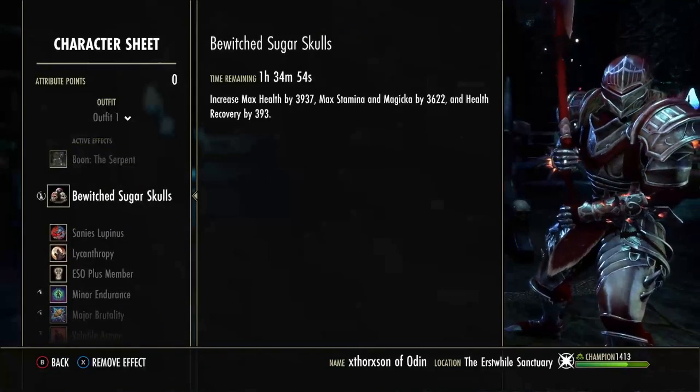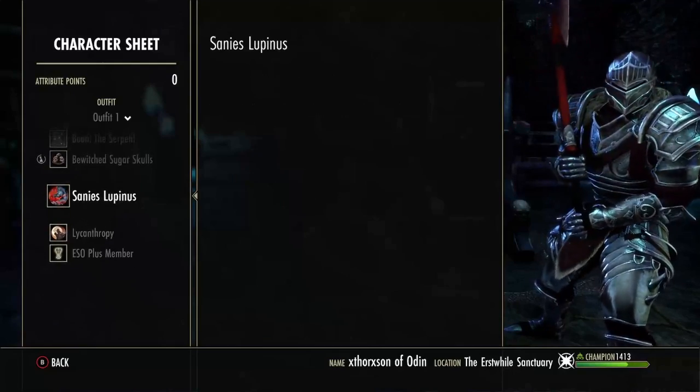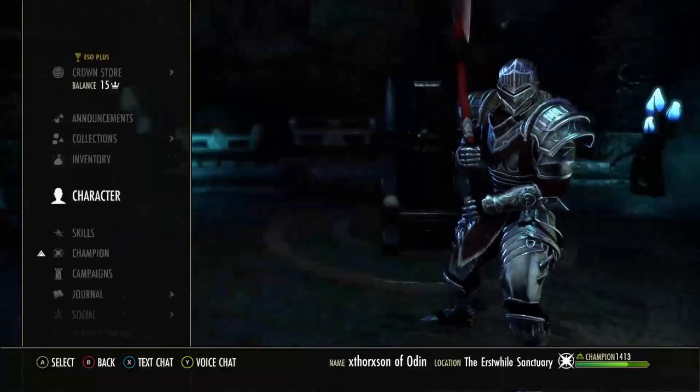We are a Nord with Serpent Stone, eating the Witchmother's Potent Brew. I'm a werewolf — if you want to run that on your back bar for a little bit more stamina recovery in this build, feel free to.